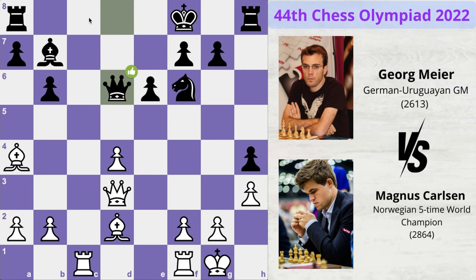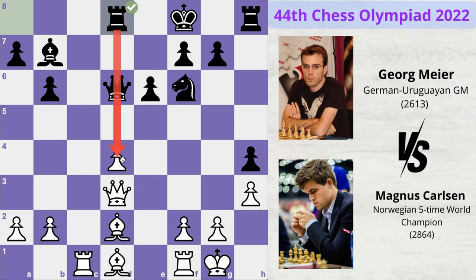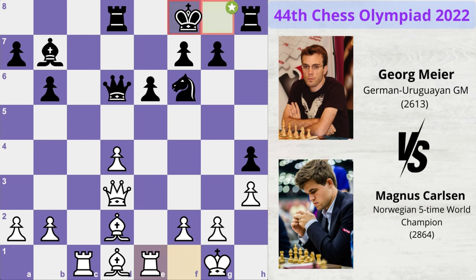Meyer plays queen to d6 in order to get his rook over and put a lot of pressure on the pawn. Magnus plays bishop to d1, rook to d8 — a lot of pressure is being put on this pawn. Magnus activates his other rook and black plays king to g8.